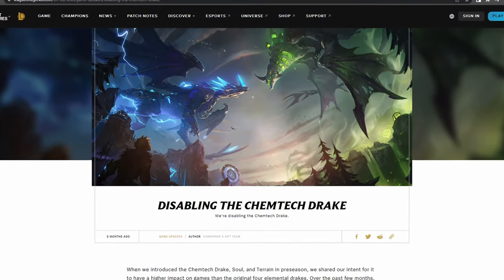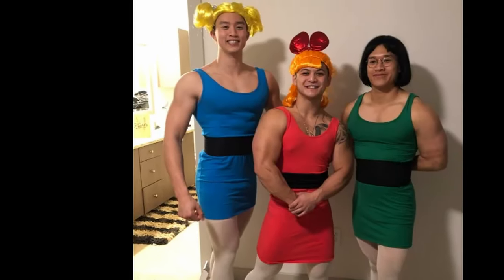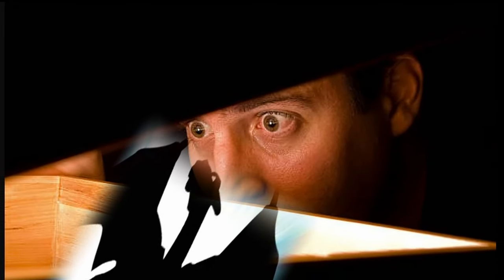Riot has done it again! Even though it wasn't publicly stated, I can presume we all knew that Riot was working on a new dragon after the removal of Chemtech. We just didn't know when it would be released and what type of buff it would provide the team. But with this new bug that's been going around for about a week now, it shows us a little bit about the new dragon's characteristics.